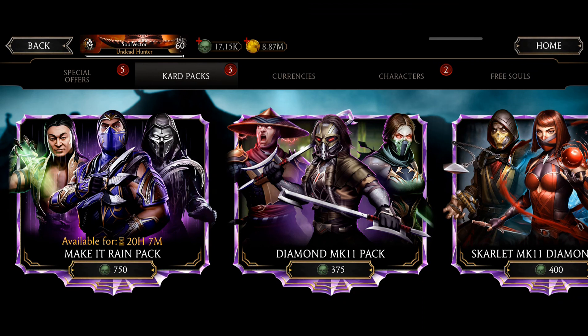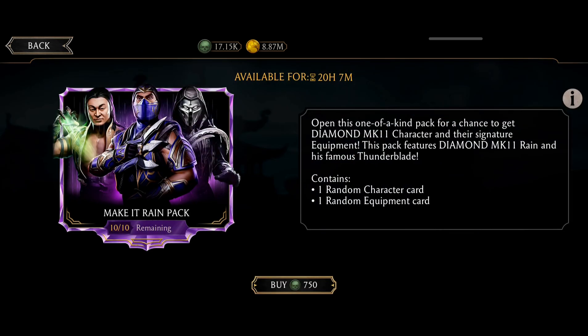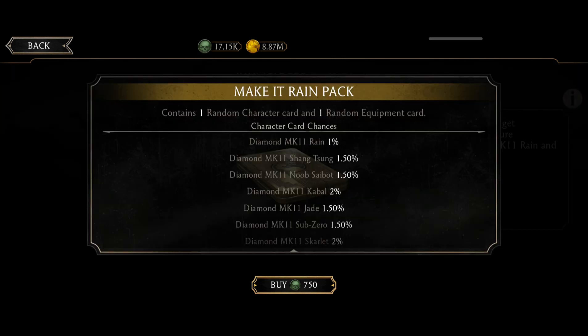Hello my friends, welcome to MK Mobile. This time I'm going to open a one-of-a-kind pack called the Make It Win pack. It costs 750 souls, and you get a chance to win Diamond MK11 Wayne, Diamond MK11 Noob Cyborg, and Samsung. The pack is open for a chance to get Diamond MK11 characters and their signature equipment. It features Diamond MK11 Wayne and its famous Thunder Plate, and contains one random card and one equipment card.